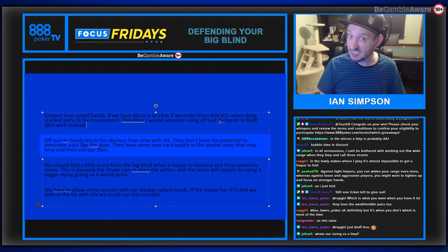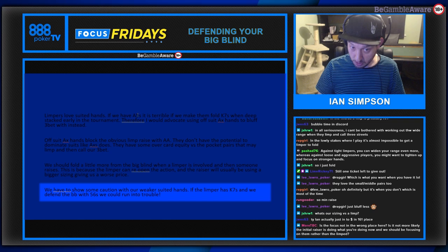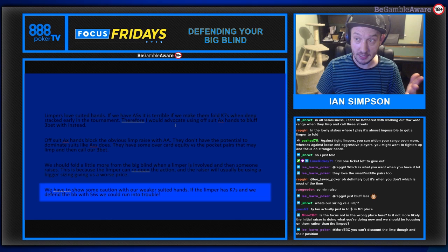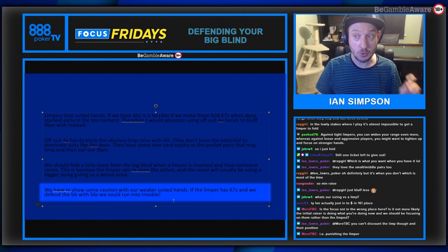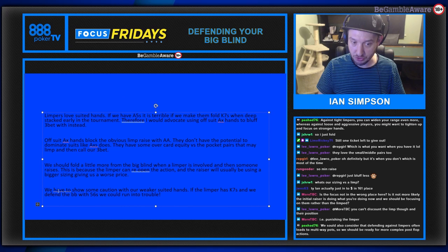We have to fold a little more because we don't close the action and the raiser will almost always use a bigger sizing. For suited hands: ace-x suited is great because you can dominate limpers - flush over flush. But when in the big blind with a small suited hand against a limper, show caution. With five-six suited you'll call, and the limper almost certainly will too. If you end up with a flush draw or flush, bear in mind limpers love suited hands - you could be flush over flushed. Don't push small flushes too hard when a limping range has dominating suits.